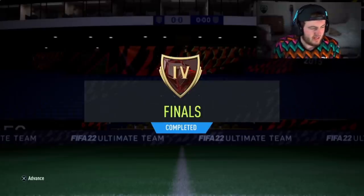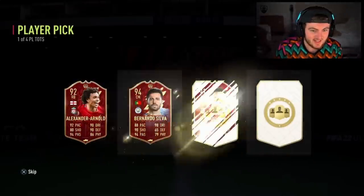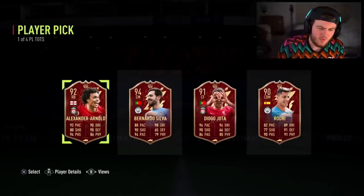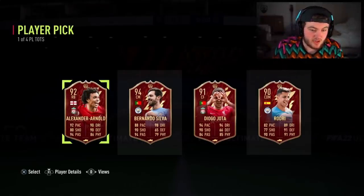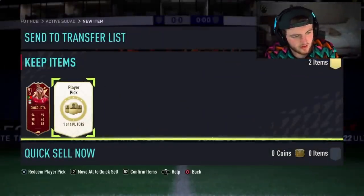My boy Jack clutched the 14 wins. He wants everyone apart from Diaz or Rites — he already got them. First player pick — ooh, that's actually a tough choice. It's between Trent and Jota. Trent's insane, to be fair, and Jota's really good as well. That is a tough one. Let me know in the comments who you guys would pick. Jack has picked Jota — fair play, I think that's the right choice. Five star weak foot, four star skills — nice card.